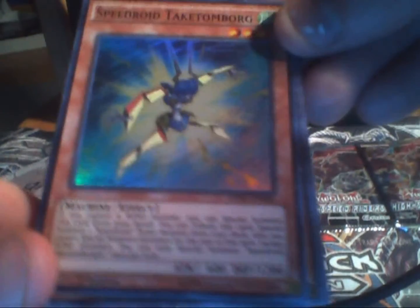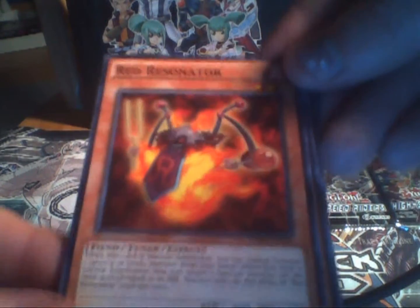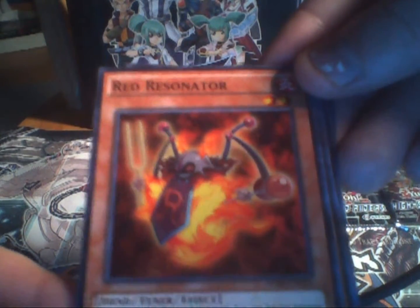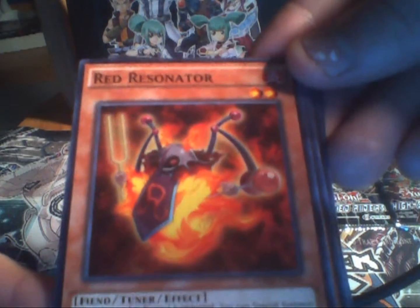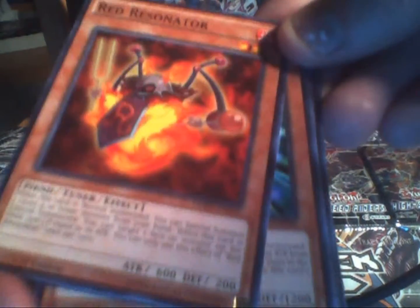And we got a Super — Spearoid Takatateborg. Pretty cool looking. And then we got Red Resonator right there. I actually did not know this existed, I don't even have this. When this card is normal summoned, you can special summon one level four or lower monster from your hand. When this card is special summoned, you can target one face-up monster on the field and gain life points equal to its attack. You can only use the effect of Red Resonator once per turn. That's actually pretty cool — going quick to rank six, even level five and four for Synchro.